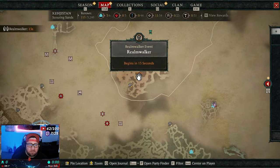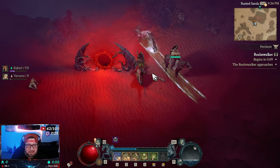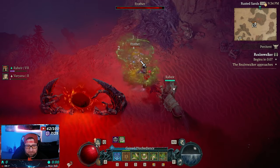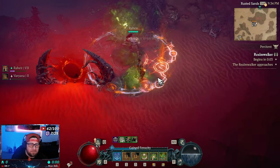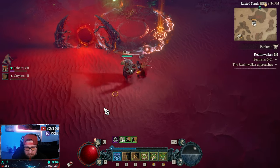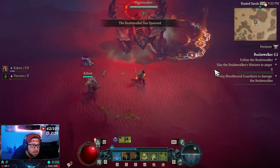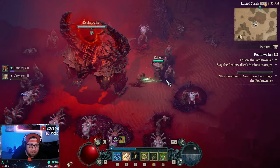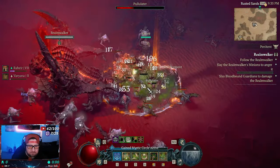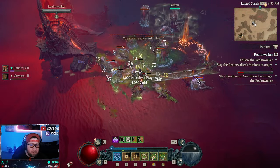When you come over here to the map, you have the Realm Walker — it's going to begin. It's basically a world event, pretty straightforward as they described in the dev stream. The Realm Walker is going to spawn and he's going to summon a bunch of minions. As you're destroying these minions, it's going to fill up the bar.